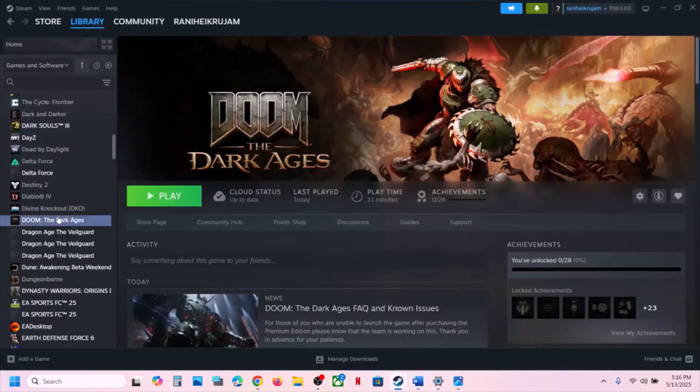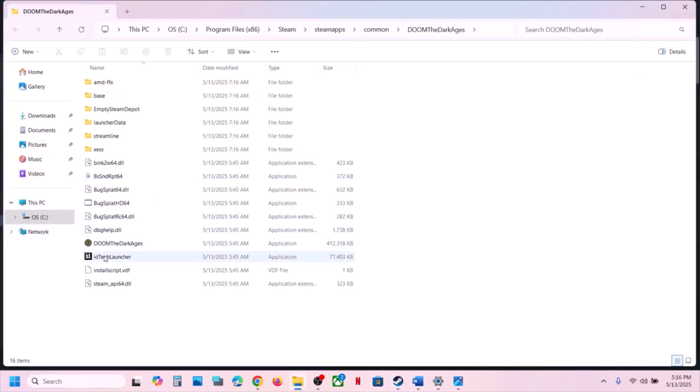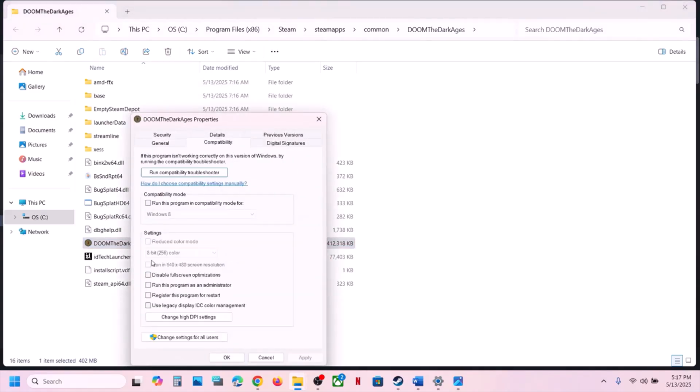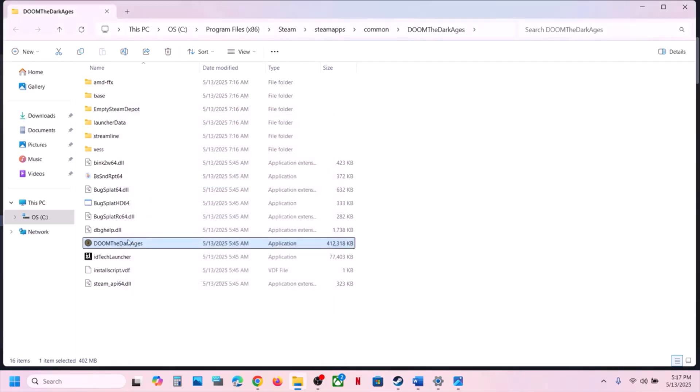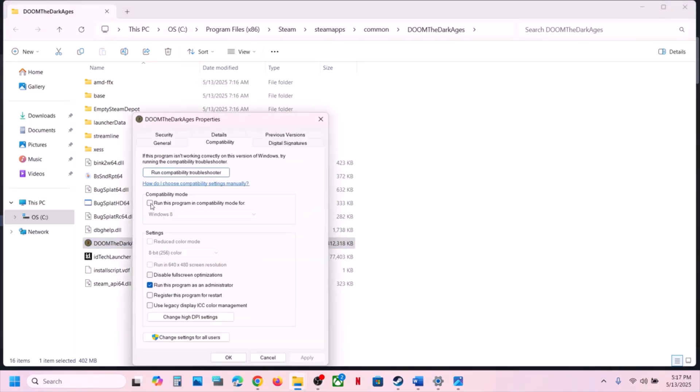The next step is to run the game from the game installation folder. In Steam, right-click the game, select Manage, click Browse Local Files, and double-click to launch the game from there. If that does not work, right-click the exe file, go to Properties, go to the Compatibility tab, and put a check on Run This Program as Administrator. Hit Apply, click OK, and launch the game.